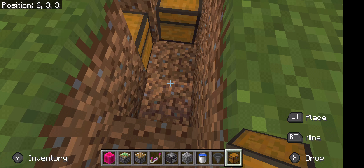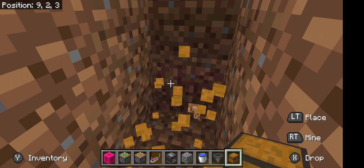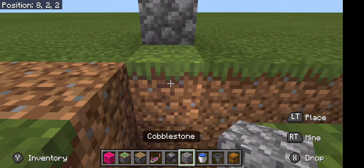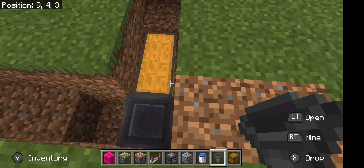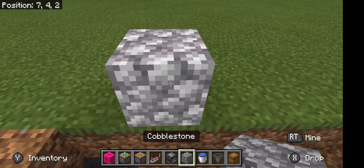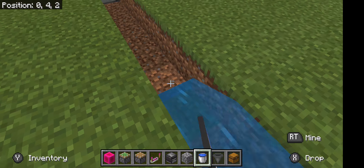This farm will work on any surface. First, dig out one block and from that block take out seven more — one, two, three, four, five, six, seven. Then place your water bucket to make sure the distance is correct. If it is, get rid of it.